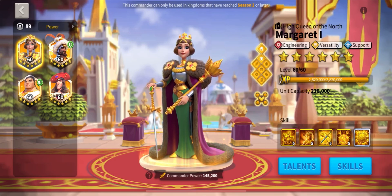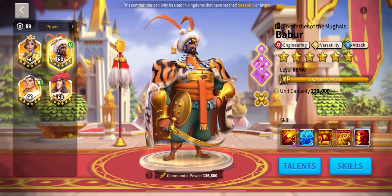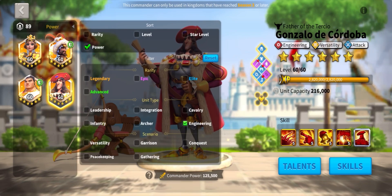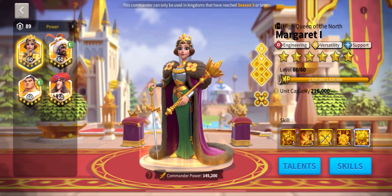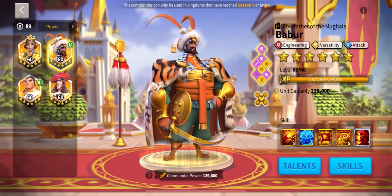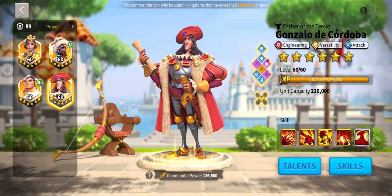First, let's take a look at the commanders, which certainly play a huge part in Rise of Kingdoms. Did you know there's currently only four engineering commanders available? Let's meet them: Margaret the First, Barber, Gargiamarda, and finally Gonzalo de Cordoba.